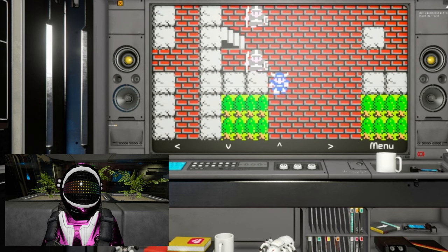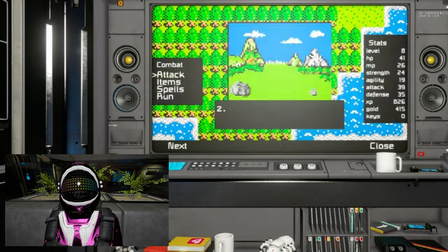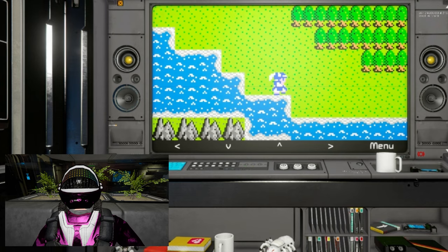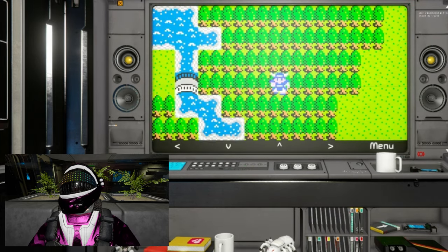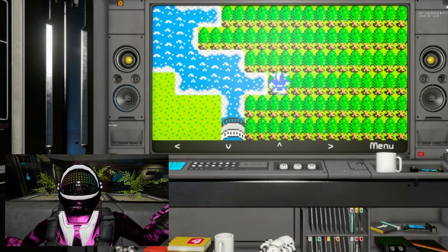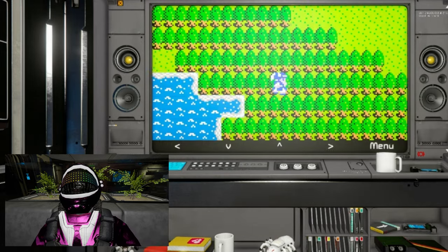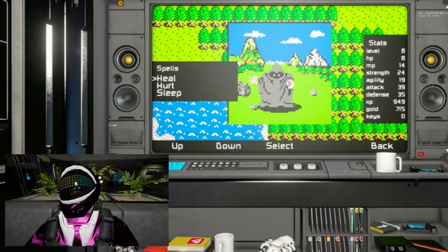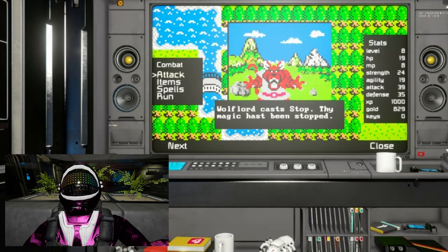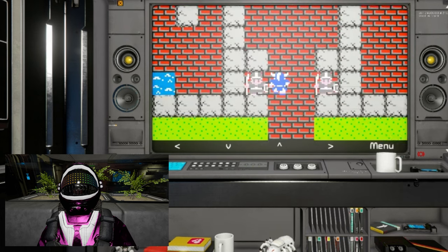Alright folks, it's finally time to venture into the new grinding spot. Here I'll be facing off against a variety of foes: skeletons dropping 30 gold, wraiths bringing in a sweet 60 gold, scorpions providing 16 gold, and if luck's on my side, the prized wolf lords with a solid 80 gold bounty. Due to a bug in their attack patterns, these wolf lords are particularly generous — they exclusively use the stop spell, which doesn't cause any damage to me. This turns them into a source of free gold and experience points.